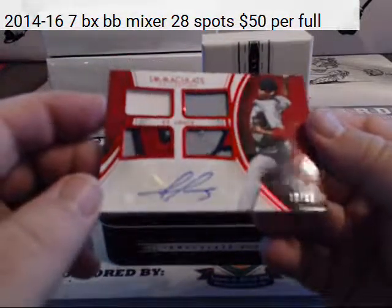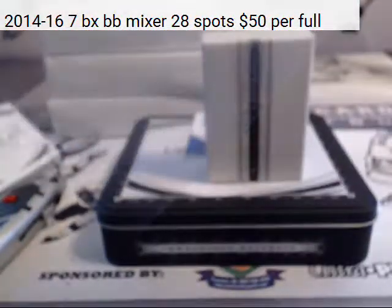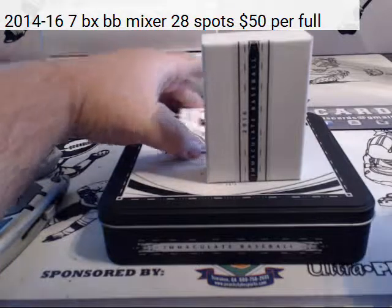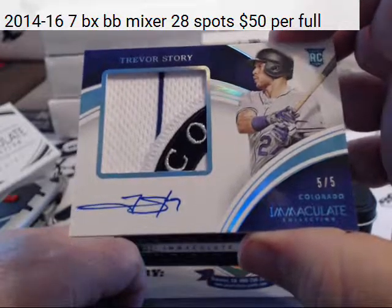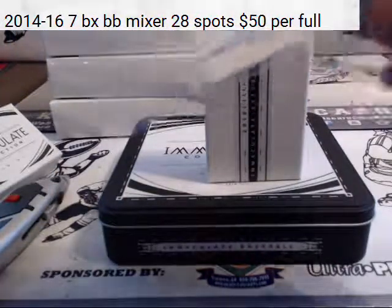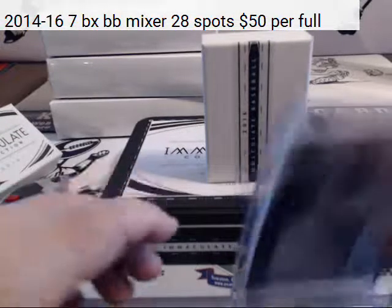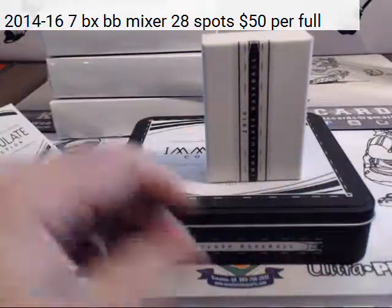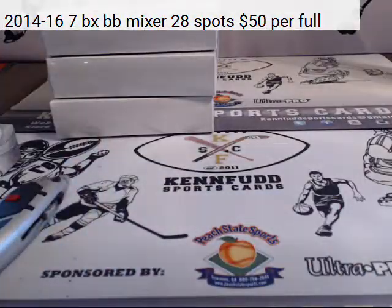For the St. Louis Cardinals, Alex Ray, 10 of 10 — pretty nice patches. And this is going to be a nice one: five of five, Trevor Story RPA, part of the Rockies logo. That's a pretty good card — five of five, Trevor Story, part of the Rockies logo, for the Rockies. So that was probably the best card of the case right there.